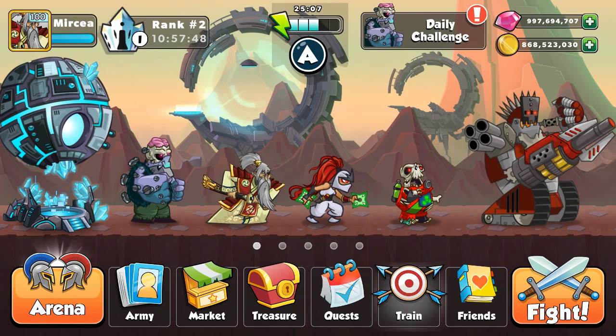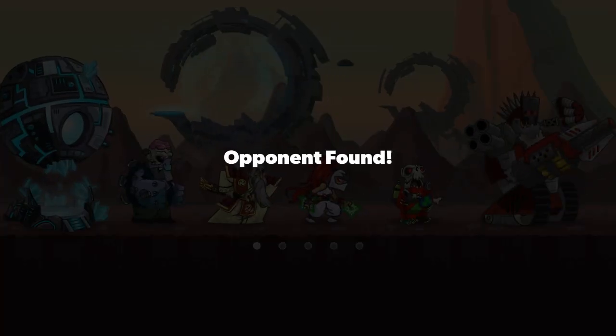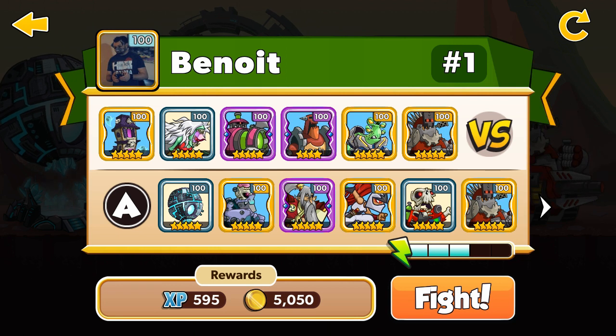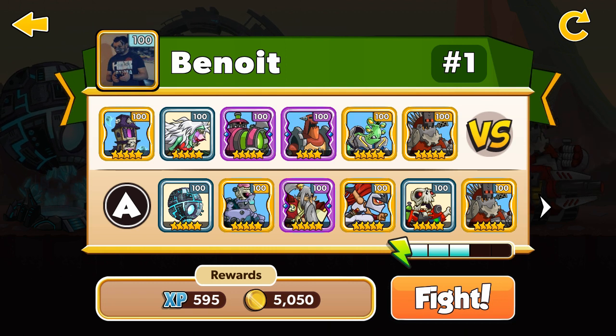611k — not bad at all. Let's go for the third game, let's try harder, let's get more points and let's win again and rank up. My enemy Benoit has the Creep, 5 stars, level 100, and the Terminus 9k, 5 stars, level 100. Let's go and let's win.